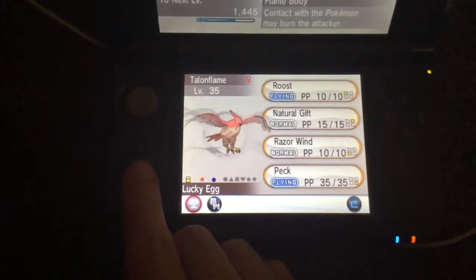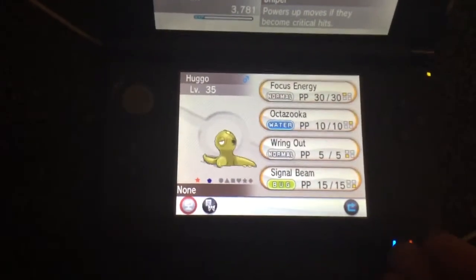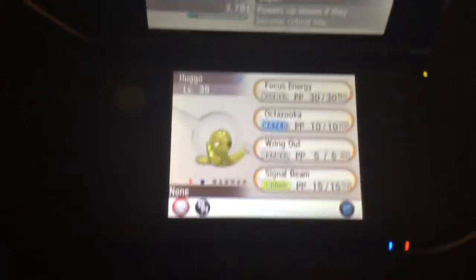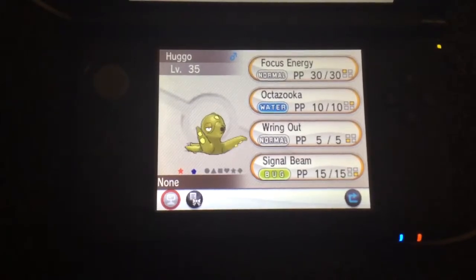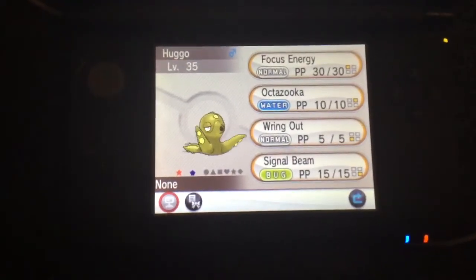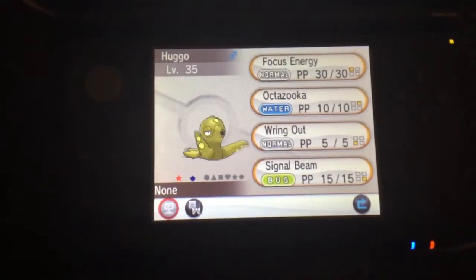Moving on, next up we have a shiny Octillery, and the colors of this one look pretty much like a real octopus with this mustard yellow color. Very good — I will admit it does remind me of a real octopus.